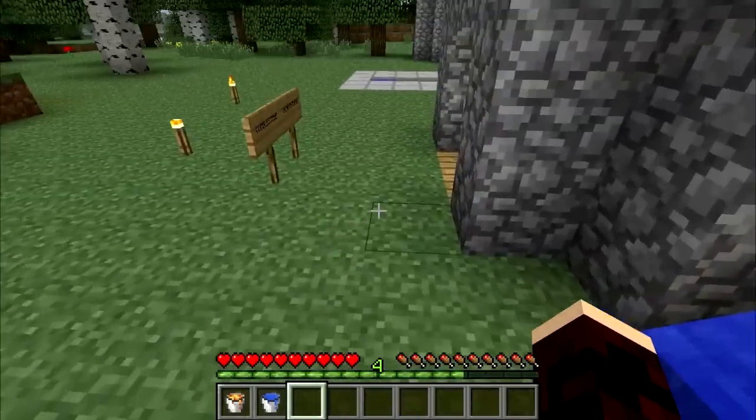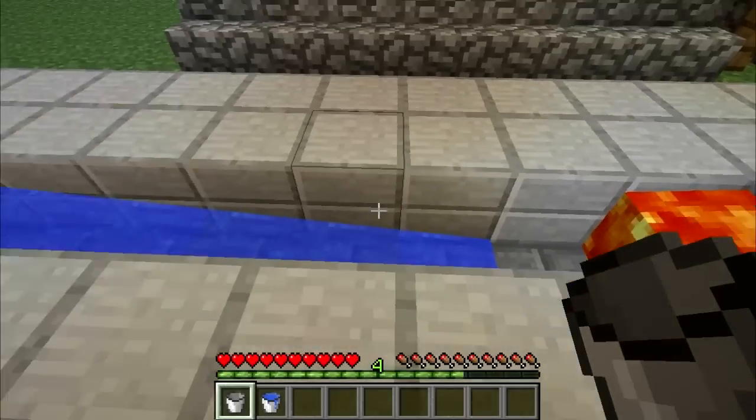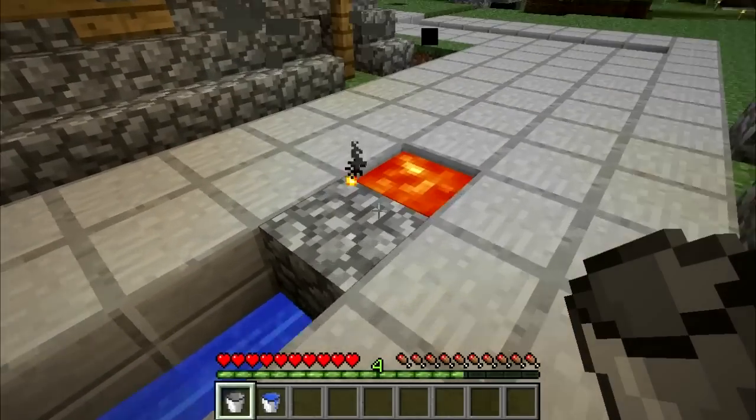The most simple generator is a 10-block trench with a water block on one side and a lava block on the other side. This will make a cobblestone block next to the lava source block.